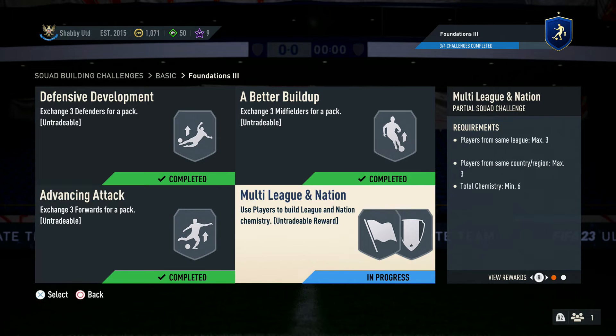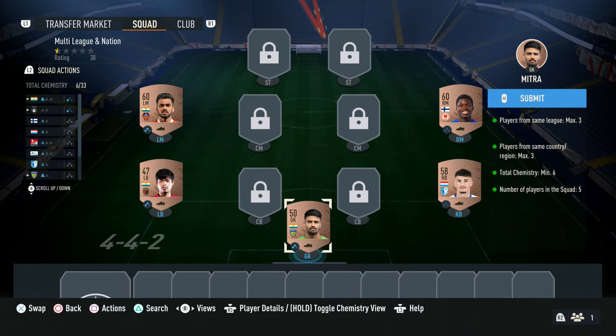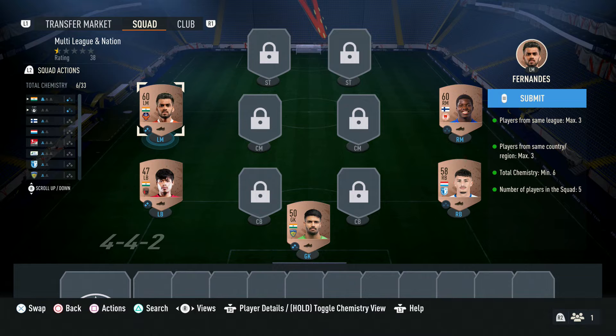And then our final one - we sort of put everything together now on this final one: the multi-league and nation. For this one we needed a maximum of three players from the same league, a maximum of three players from the same country, and a total chemistry of six. The funny thing about this is that if you do three players from the same league and country together, you get six chemistry anyway. So I managed to find three players I have, all from the Indian First Division that are all Indian as well, which gives them all two chemistry each for having the nation link and the league link. These three players alone have got me all the chemistry I needed for the entire mission.